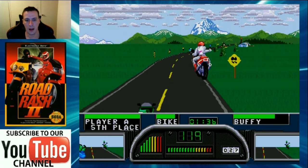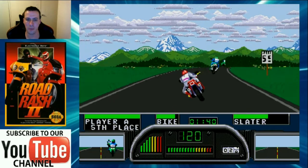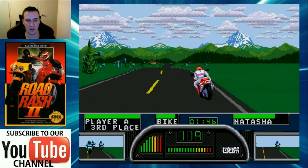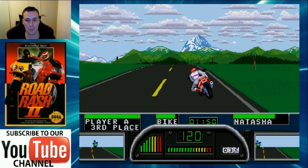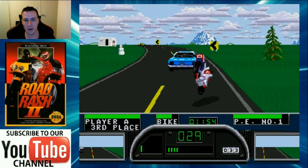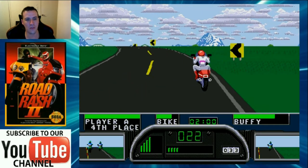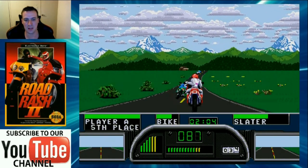There's just something really charming about the simplicity. The buttons are basic - you have a drive button, a brake button, and a combat button, and you can press left and right to attack in the corresponding direction. If you hit one of your enemies and they're wielding a weapon - either a pipe or a chain - you can actually grab it out of their hand just by tapping the attack button at the same time they do. My favorite weapon is definitely the chain because of both the range and the damage it does.